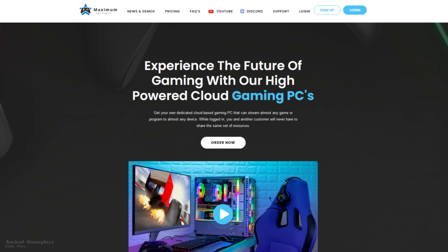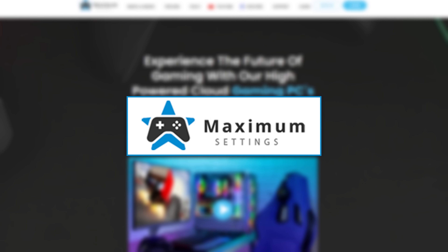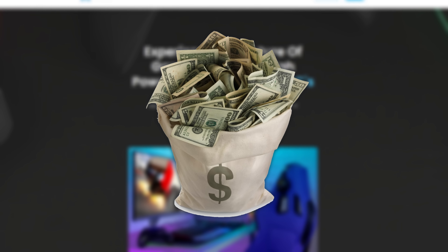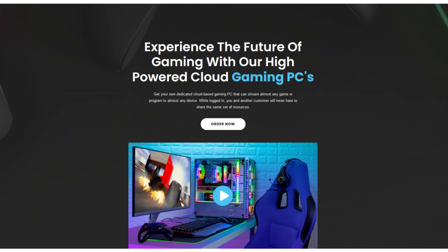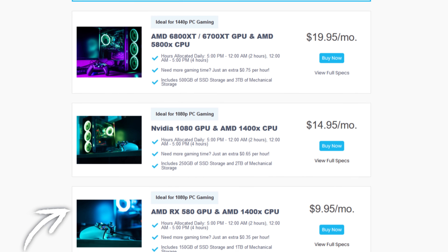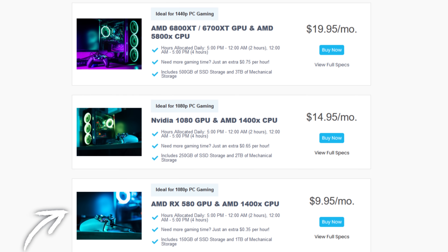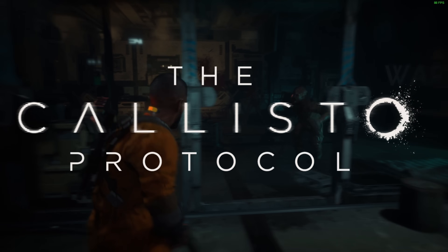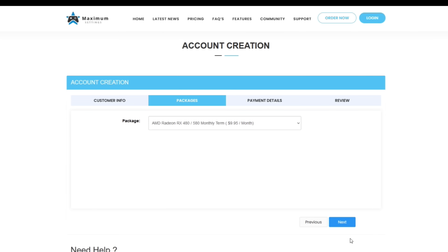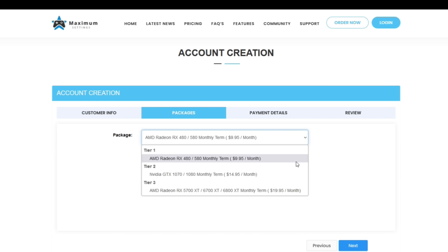Today's sponsor is Maximum Settings, a cloud-based gaming service where you won't need to spend thousands of dollars to upgrade your PC. For as low as $9.95 Canadian dollars a month, you can play the most recent games on your computer even if your hardware isn't prepared. Sign up today for your full Linux gaming PC with no resource sharing and start enjoying high-level gaming on any PC.